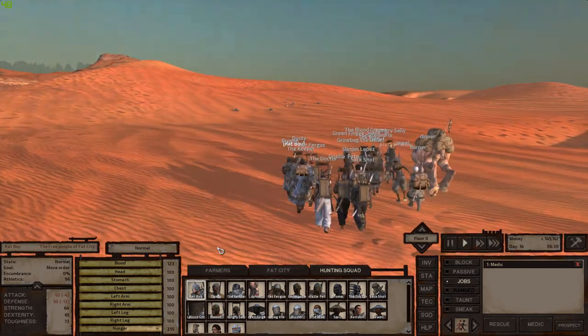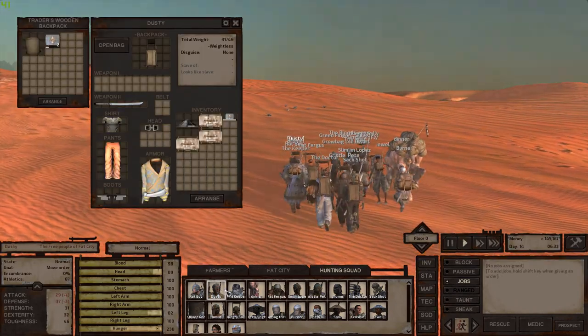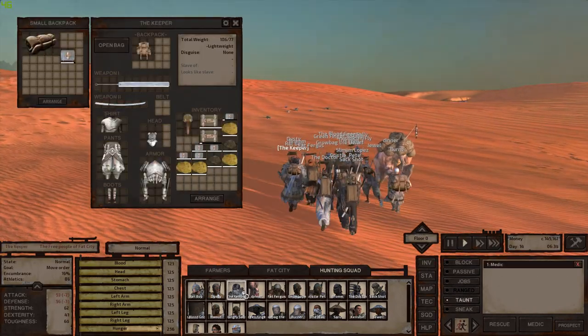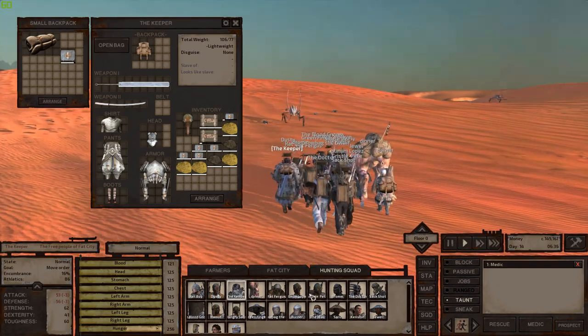Alright you guys, let the looting commence. Who's got space? We're already running out of space. Okay, he doesn't. Dusty's got some space - that's not the space we need. Let's find someone with a nice big backpack.